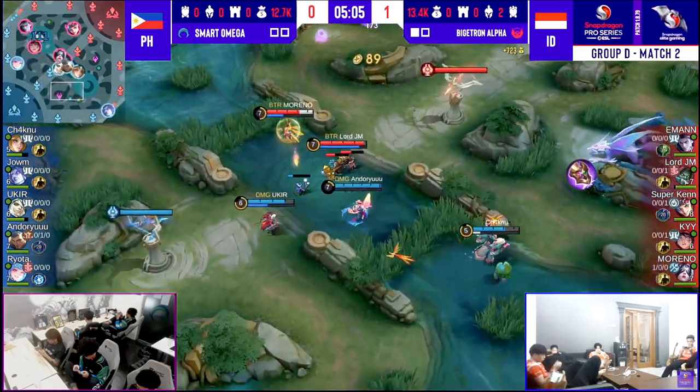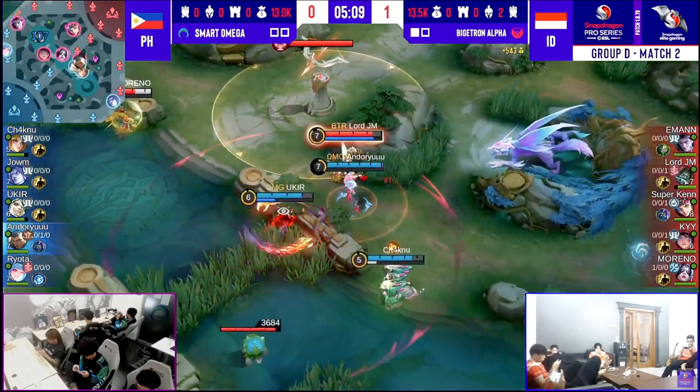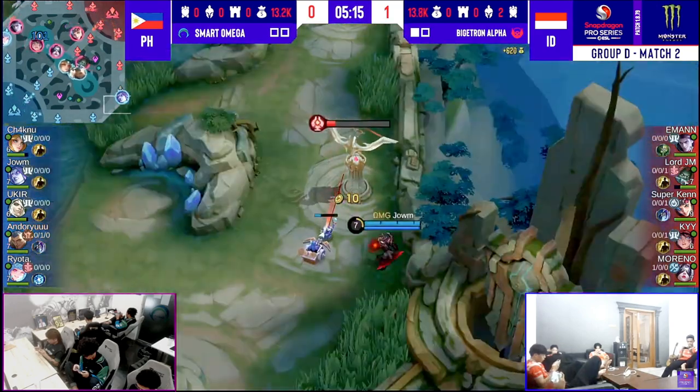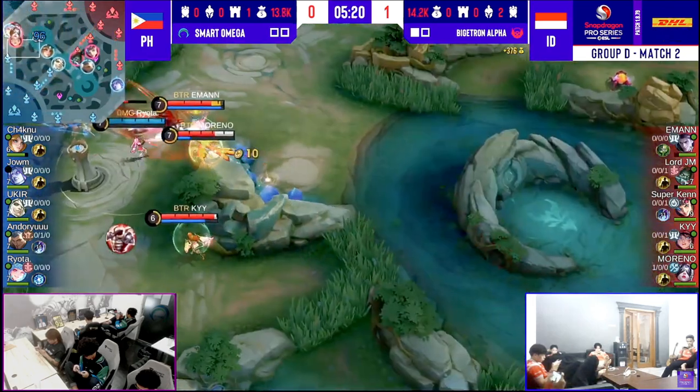Not just that — the EXP and damage. That means Smart Omega need a bit more time. Androru is putting on some pressure, but Teresla doesn't really care too much. This is a good play coming in from Smart Omega macro-wise — they knew that they had a way to actually make sure...